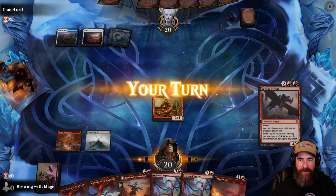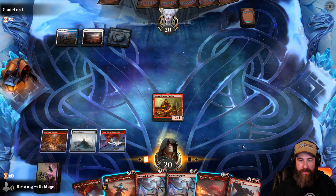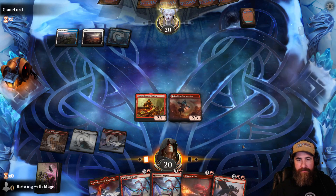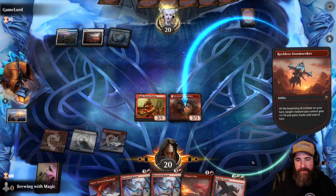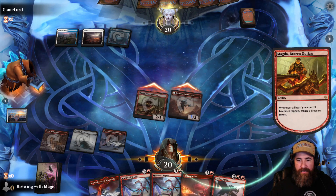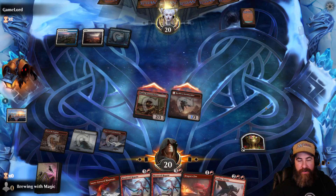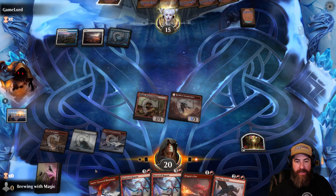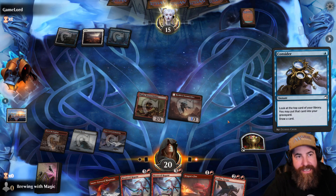Opponent plays land and passes with something in the portal — so we're going to be seeing Doom Scar soon, or it could be a counter spell or draw spell, we just don't know. We put out a land, and since if it is a counter we have to keep going anyway with tons of creatures, we go ahead and throw out the Reckless Stormseeker just to let them counter spell it. No counter — maybe it's a draw spell. The best thing we can draw is probably another land to start activating Faceless Haven or Den of the Bugbear.